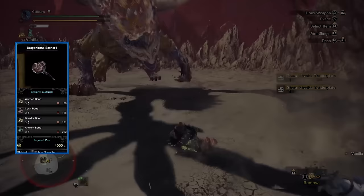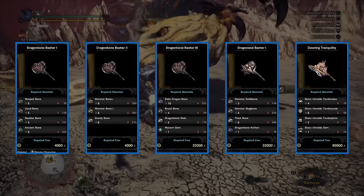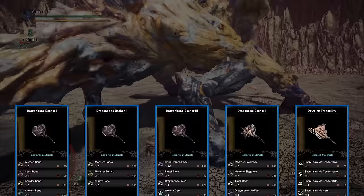You'll have to start back at the Dragon Bone tree with the Dragon Bone Basher 1 and work your way to the Dragon Seal Basher 1, then branch down to the Shara Ishvalda tree and upgrade it into Dawning Tranquility. With this hammer you can now utilize the secret technique, the Buddhist palm descending from heaven.